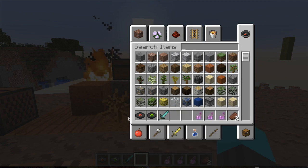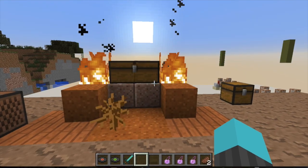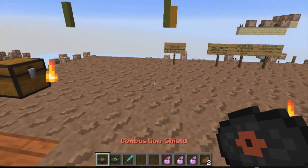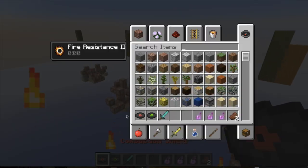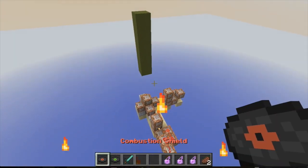Arguably as epic as it sounds. The Combustion Shield is pretty simple. It has the same plus three knockback resistance, which is slightly lowered than the actual one, plus two attack damage, and minus 20% speed when you hold it. Let's go check out the Combustion Shield as an example.